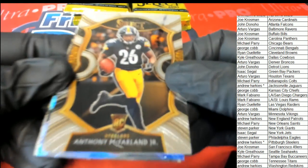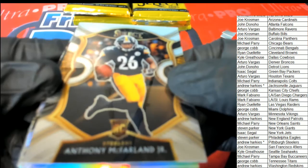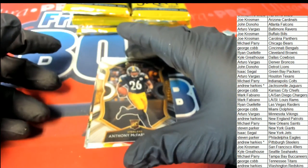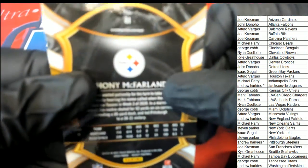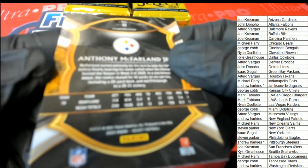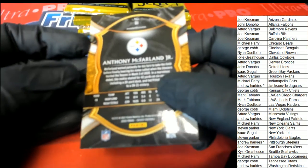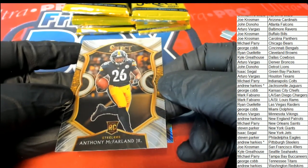I believe it's Ryan that has the ones with the asterisks. That is a nice rookie card - it's a club level. No, this one's Concourse. Concourse is the most common, then it goes Club, then Premier, and then Field Level being the most rare. So this is the most common type - really nice looking rookie card.